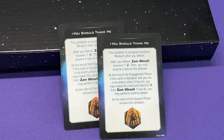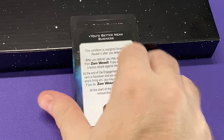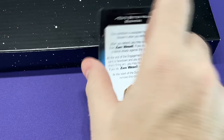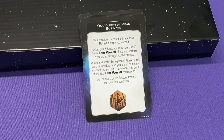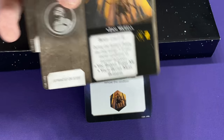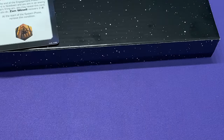We're going to have two copies of 'You Should Thank Me' and two copies of 'You'd Better Mean Business.' These are condition cards for Zam Wessel — the shapeshifter from Episode 2. She has actually already shown up — she's in here. Zam Wessel is going to show up; I'll get to her later. I'm going to do them all in order.